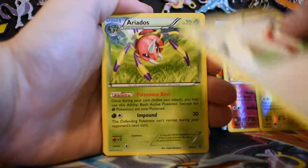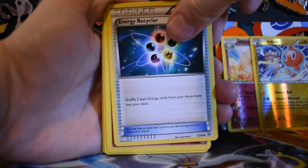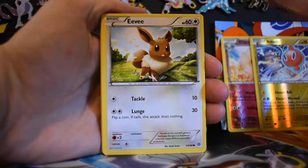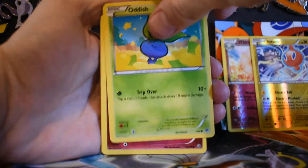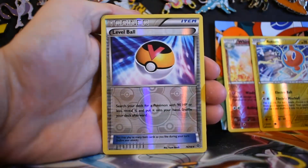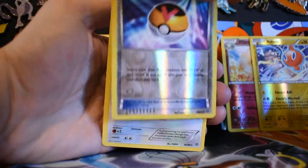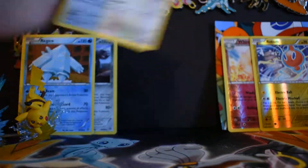We got a paint roller, we got an area dose, an energy recycler, a Cottony, an Eevee, an Oddish, a Ralts, a Magikarp. Reverse is going to be an Uncommon Level Ball, and then a regular Rare Porygon.